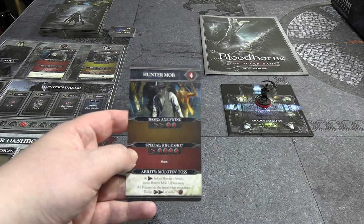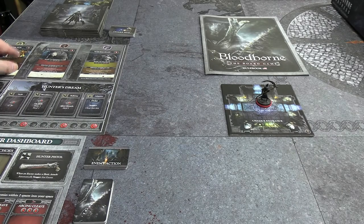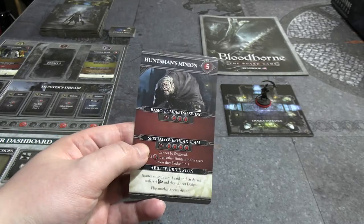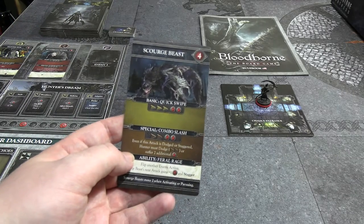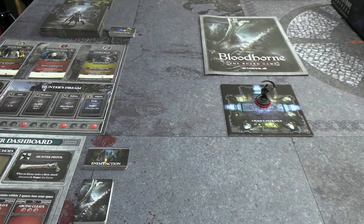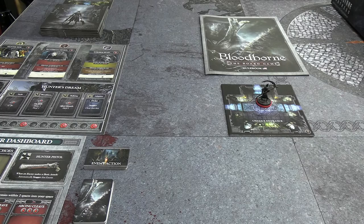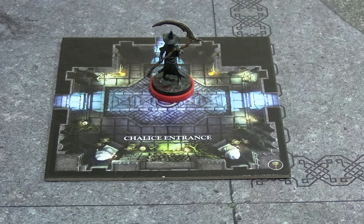The first enemy we'll encounter is the Hunter Mob - we'll worry more about it once we encounter them. They appear wherever we see a yellow slug icon. The red centipede icon spawns Huntsman's Minions, and I picked the slow but powerful side. The purple beast claw icon spawns Scourge Beasts, the werewolves, and they're nasty on both sides. One unique Chalice Dungeon rule: every time we enter a new tile, we draw a Chalice Trap card - which could be nothing, or something bad.